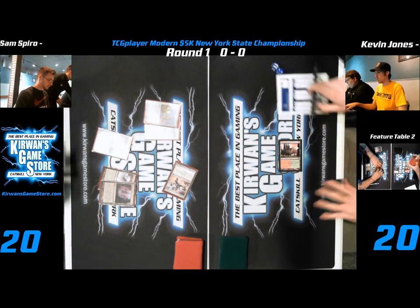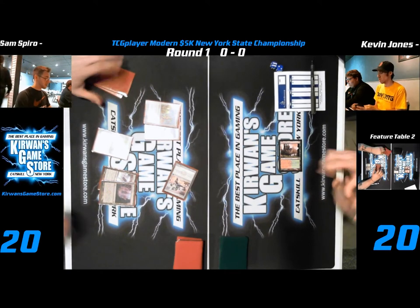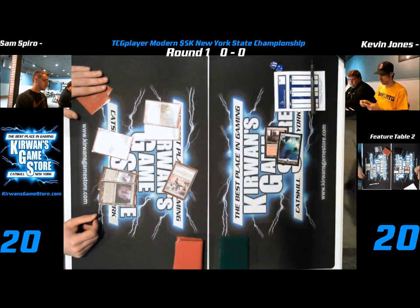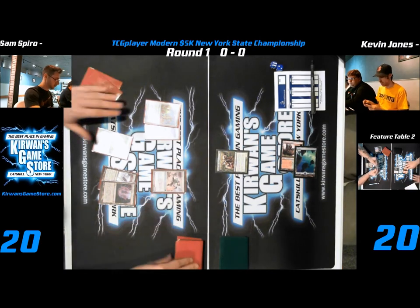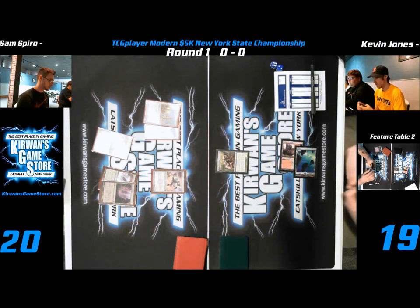Alright, so Ornithopter looks like it comes in there for one damage — one whopping point of damage. Kevin untaps his lands. Pretty happy he didn't lay down the rest of his hand there. Plays a Sylvan Tribe Elder. He's got two lands out on Scapeshift. The card in the bottom left corner — I think that's a Mox Opal, cause he played it on turn one.